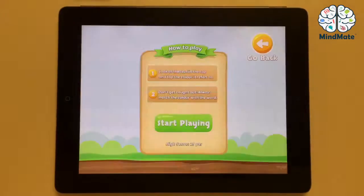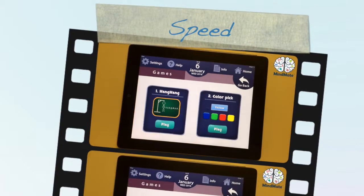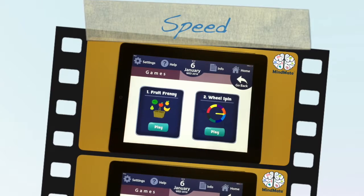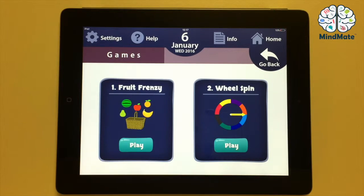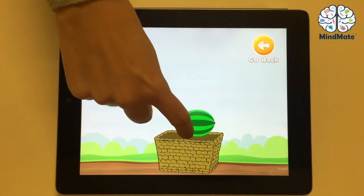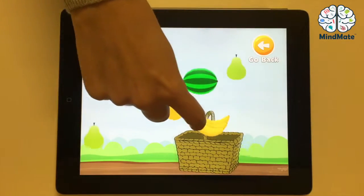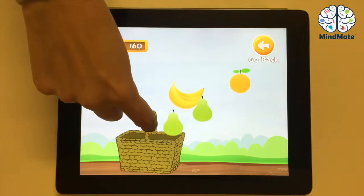Let's look at the last section: Speed. In the speed section, you can play Fruit Frenzy or Wheel Spin. Let's try Fruit Frenzy. Here, you have to slide the basket along to catch as many pieces of fruit as possible. The longer you play, the faster the fruit falls. The goal is to get the best high score without dropping any fruit.